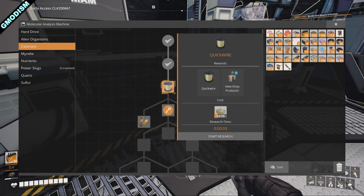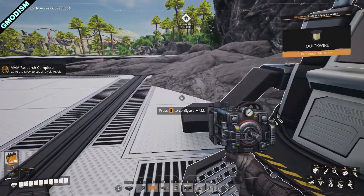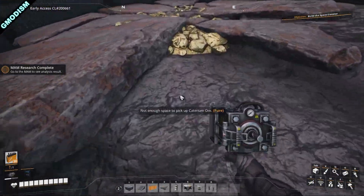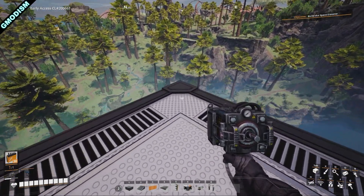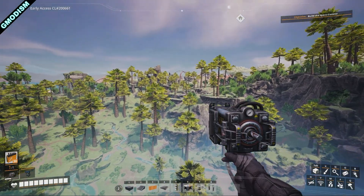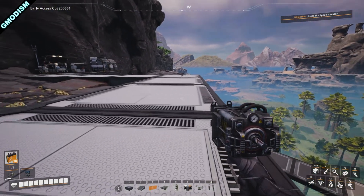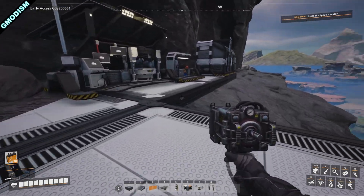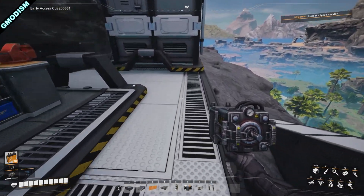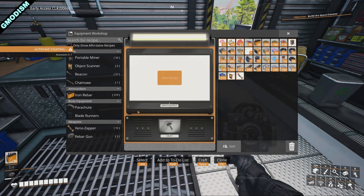We can now unlock caterium quick wire, which is a resource we can produce from caterium. If you don't have that, you'll need to get some caterium and do some research in the MAM. If you're new to this series, you should know that each video tries to be shorter than the previous one, and I'd prefer you watch the earlier videos first — there will be less to explain.